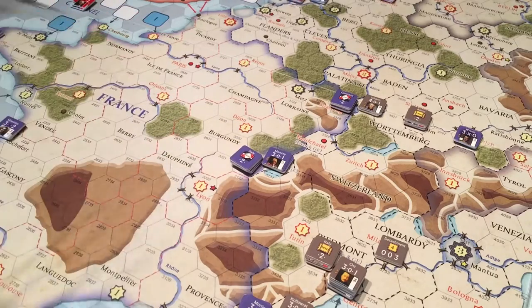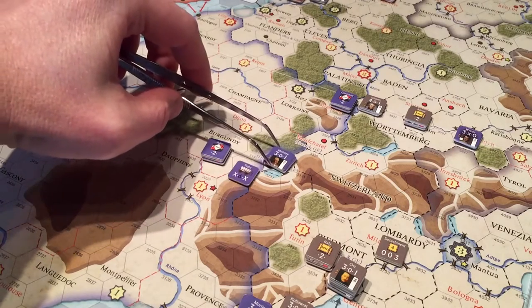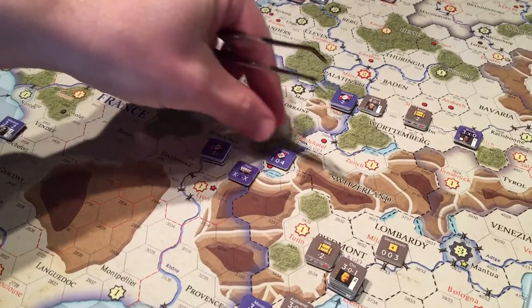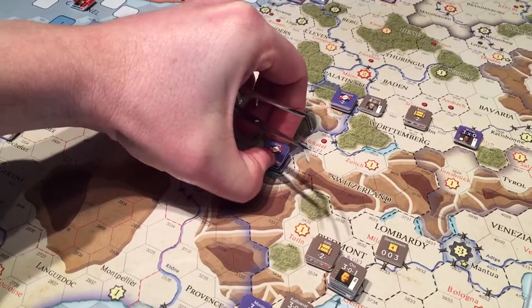So he starts here, and let me double-check the terrain chart just to make sure. Clear movement is one MP on the terrain effects chart. Activating this whole army, move him to Geneva, which is where Monsi and the 9th Infantry are. He integrates Monsi and his core, which is a plus-one movement point action. Now Monsi is added to the army chart — this is the Army of Italy. That adds Monsi and this reduced core to that army, which is now sitting at Geneva.